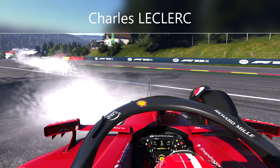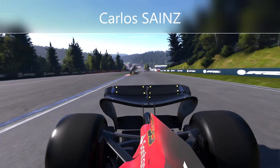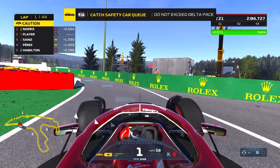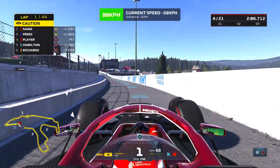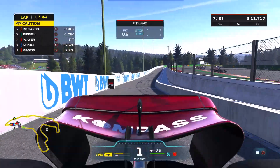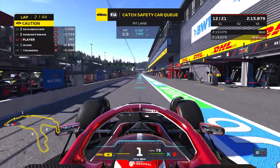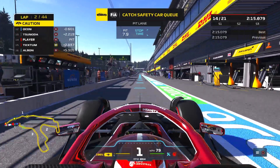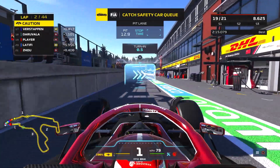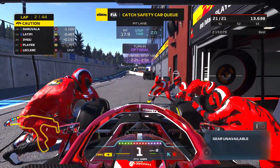The Ferraris have come together at Turn 4 at Raidillon. Charles Leclerc ploughing into the back of his teammate, then backing it into the wall on three wheels. Carlos Sainz getting a little bit caught up. We're going to come into the pits under this safety car to get rid of this set of soft compound tyres — this stint was going to be very short anyway. We will go to the back of the train, but the train will disappear from in front of us quite soon.